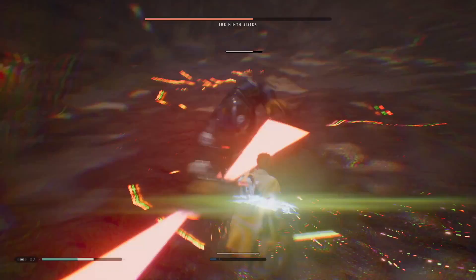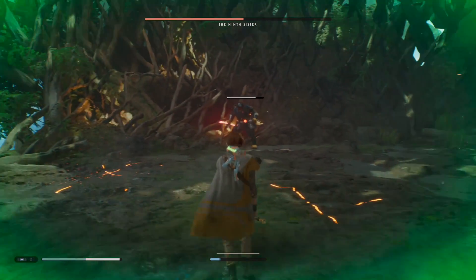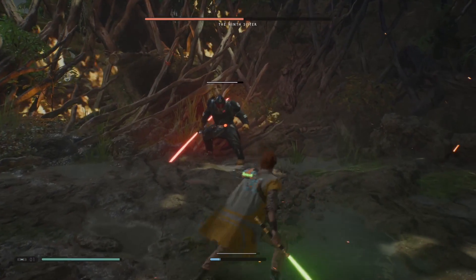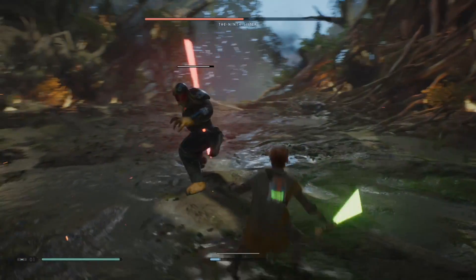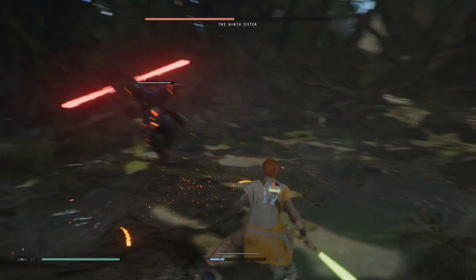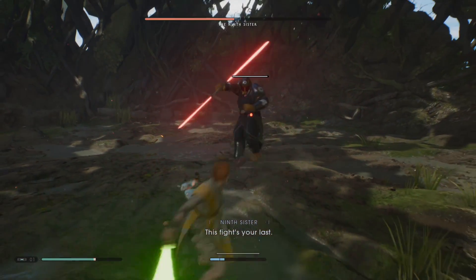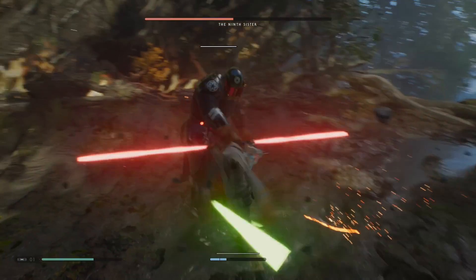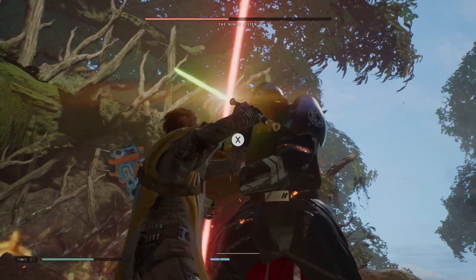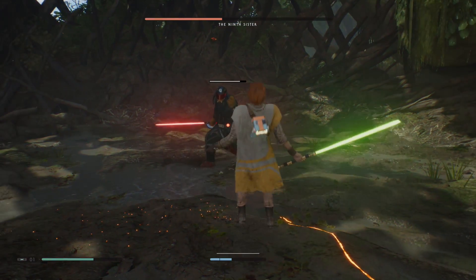Now when we're getting halfway through the fight, she will start looping combos of back-to-back unblockables. It seems kind of unfair, but it will happen — I've seen her do a regular attack and then two unblockables right behind it. There's the rushing attack that I have a problem with; I should have used force slow. When you get to these quick timer events, that means you're reaching a new level of the fight.